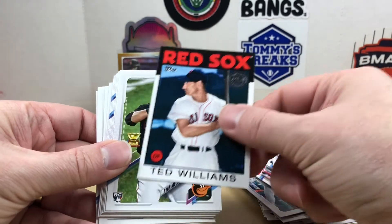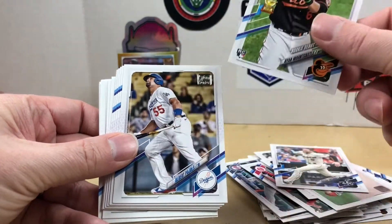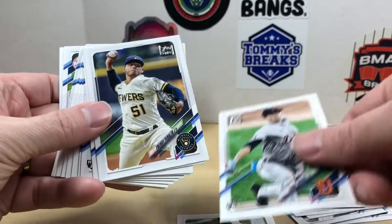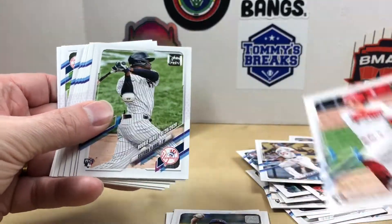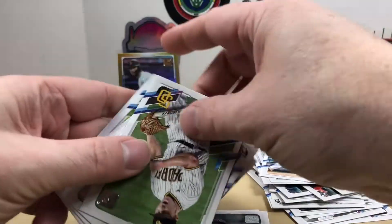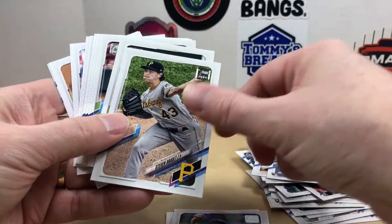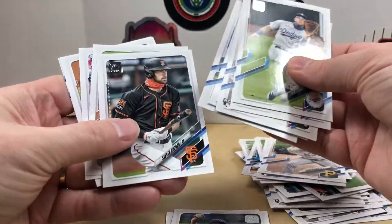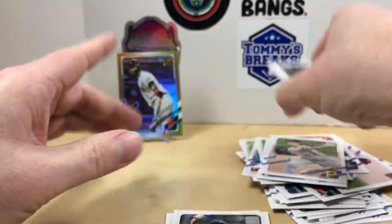Freddie Freeman, Ted Williams — didn't do too great either. Ryan Mountcastle. I need something big here. Oh — Jonathan India rookie! Austin Gomber, Mark Melancon, Jose Guzman. Can I get a Kelenic? Nice. All right, no short prints — we didn't even get one numbered card. Kind of a disappointment.